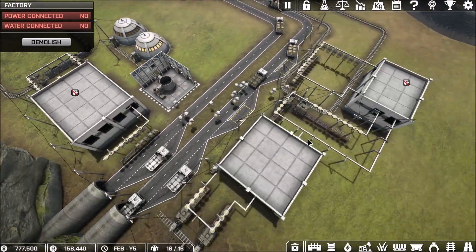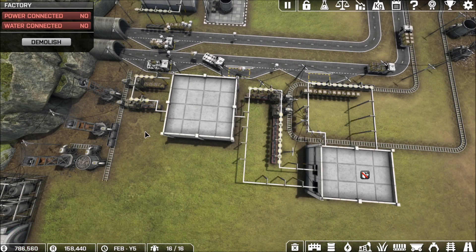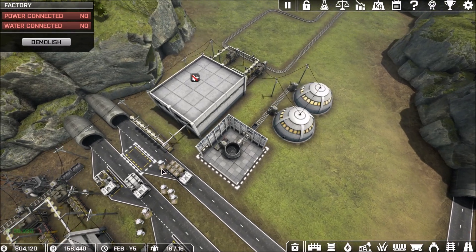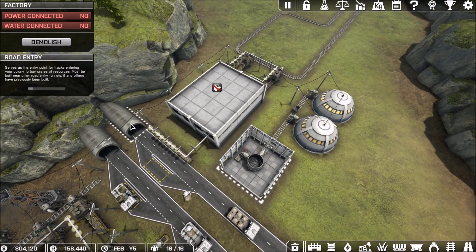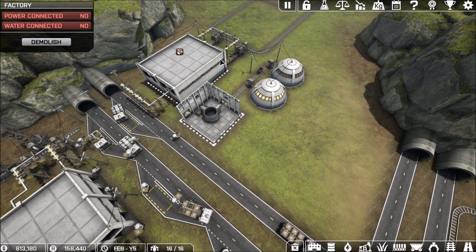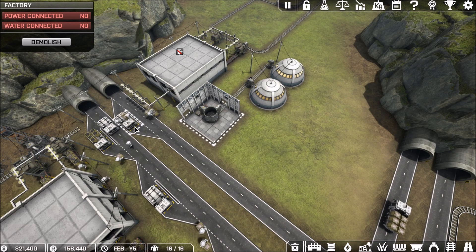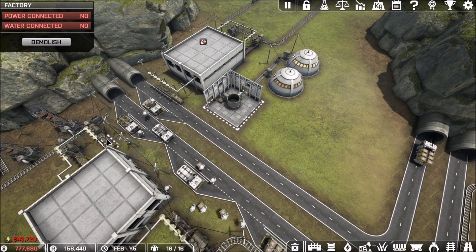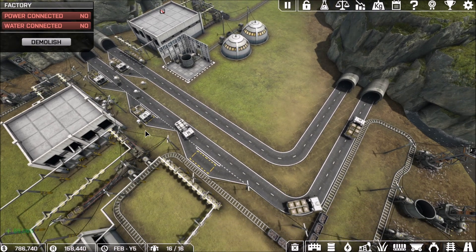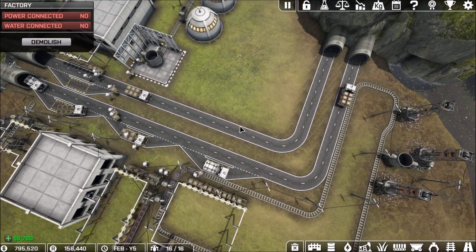Now we have a very similar setup over here at the bottom of the screen, similar to what we looked at in the very first video. Things start to expand over here on the other side of the road, which brings me to the next thing I've added — another input, another road entry and exit. That allows us to start using this side more and add more road stops. The more trucks we can get in here the better, as long as we can keep production up to par. Long term, we're going to try to get rid of the drones entirely or as much as we possibly can.